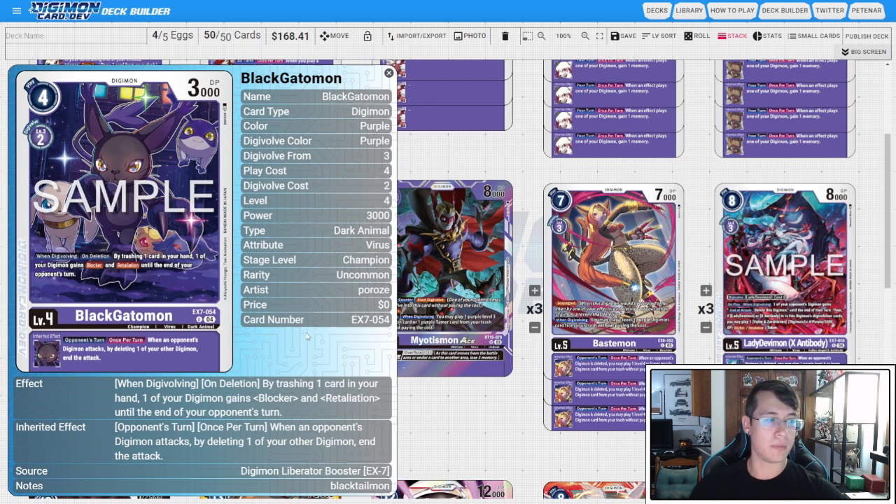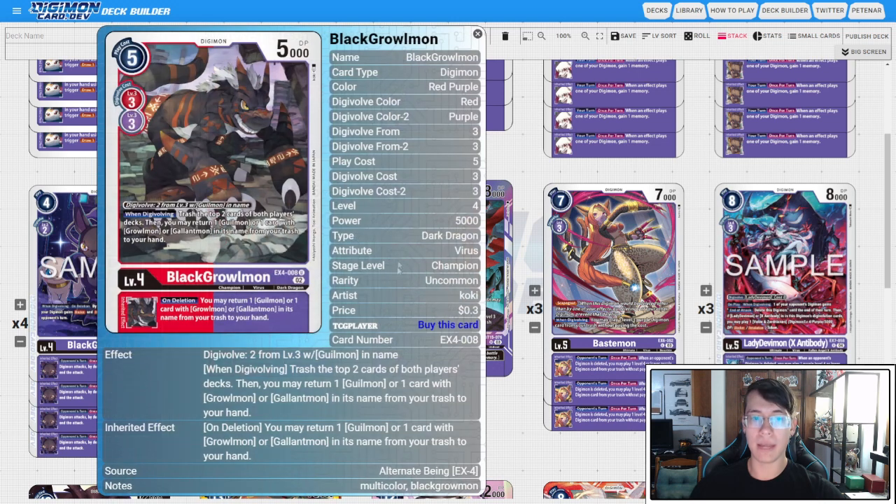The inheritable also says: when your opponent's Digimon attacks, by deleting one of your other Digimon you can end the attack. That's great because we can be selective about what attacks get through, making sure we are stalling out long enough to see all our pieces, get the trash built up, and get Crimson Mode on the board to hit some big checks.